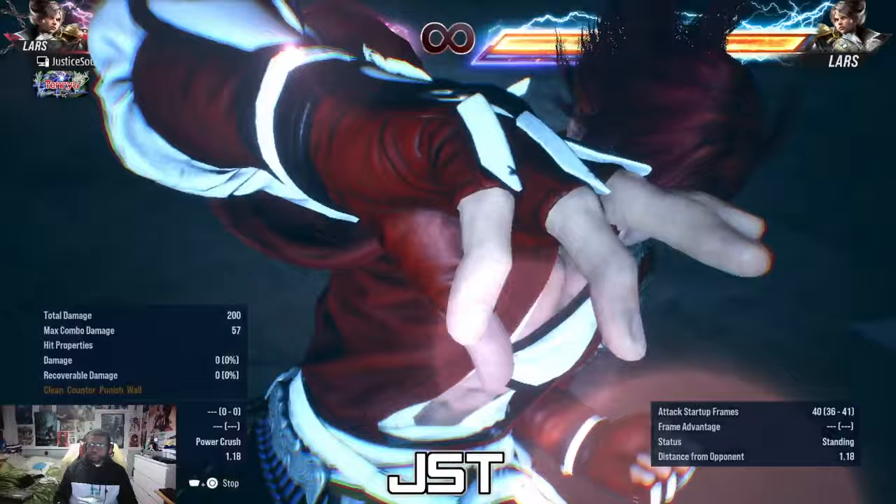The combo goes: double down 2, down-forward 1, down 1, heat activation, forward-forward 1-2, dash shoulders — 90 damage. That's the round-closing combo. If they've got like half health left and you're at the end of the round and they get hit by any launcher — that's the combo you want to go for. Very powerful, very simple — no crazy stances, just his standard B&B combo but with heat at the end. 90 damage is pretty optimal.